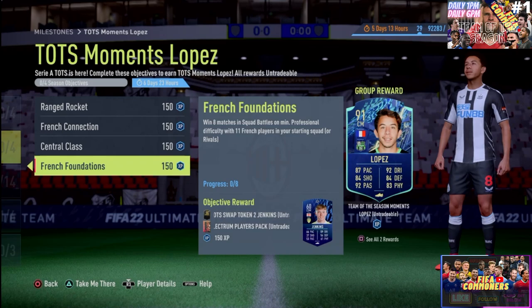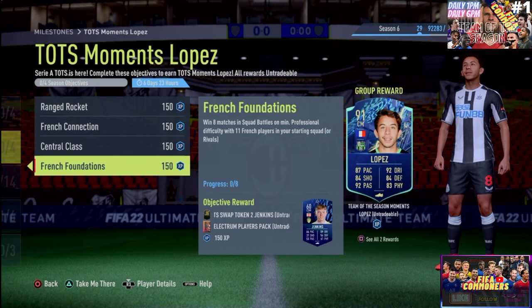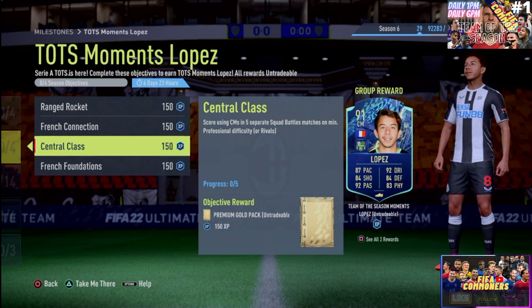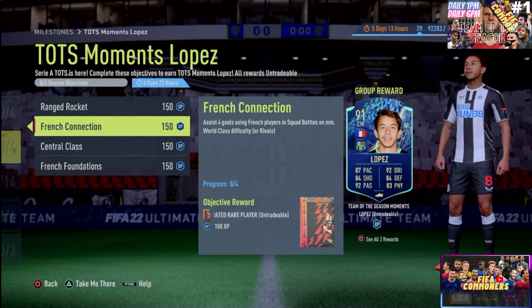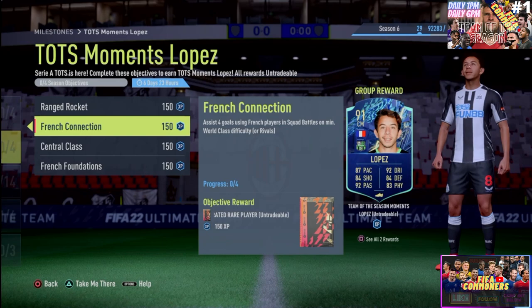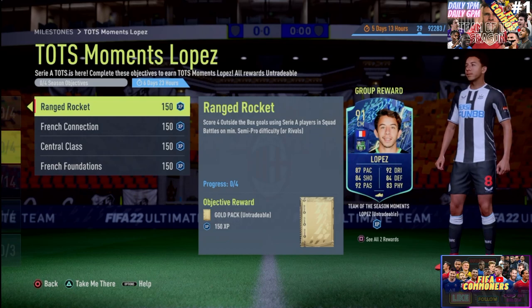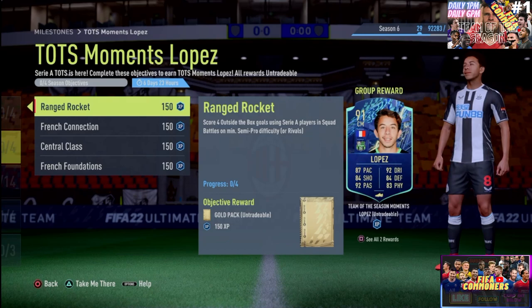Let's start with what you need to complete this card. You will need to win 8 matches in squad battles, minimum professional, with 11 French players. The next thing is you'll have to score with the CM in 5 separate squad battles, and that can be done in professional as well. You'll also need 4 assists using French players in squad battles at world-class. Finally, you'll have to score outside of the box using a Serie A player at semi-pro, but go ahead and just do that in professional or world-class if that works better for you.